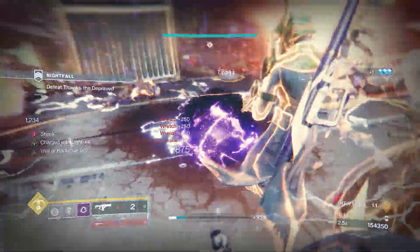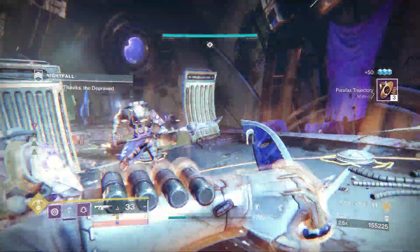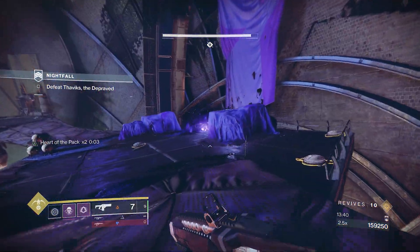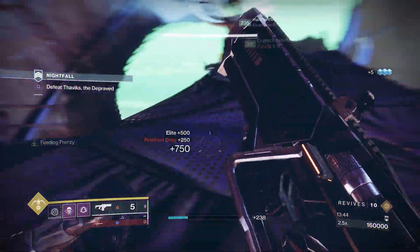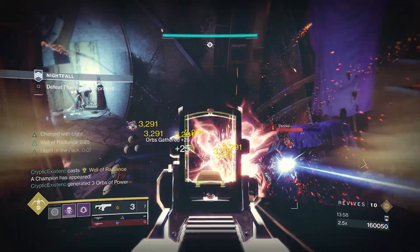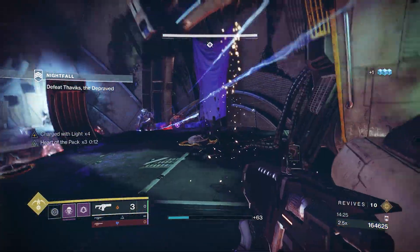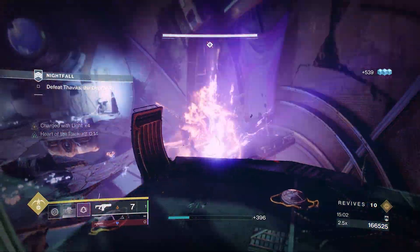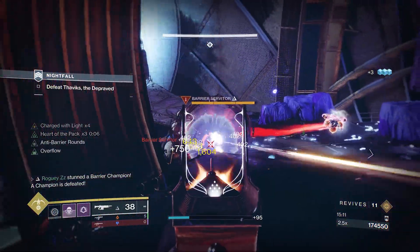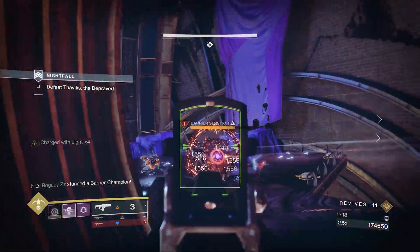Once you hit a certain damage threshold, he'll vanish until you've cleared out all the overcharged shanks. While all this is happening, you'll be swarmed by spear-wielding Wretches all fighting to take out a Guardian. Cycle your Wells here as you'll be taking arc damage the entire time until you've cleared all the adds. Upon taking out the final add, Thavix will reappear — doing so before any other adds — giving you ample time to layer on damage before he vanishes again. As the next wave of adds slowly appears, they've brought company in the form of two barrier servitors. Clear out any other adds before focusing on the servitors; they're easy enough to take down with a quick fusion rifle to the face. Throughout this fight, make sure you're constantly reapplying stealth — not just for survivability, but also to refund your grenade energy, as the void grenade will rip through any adds brave enough to get in your face.